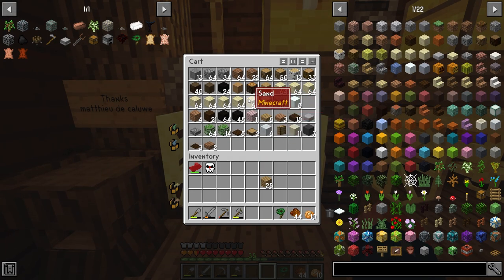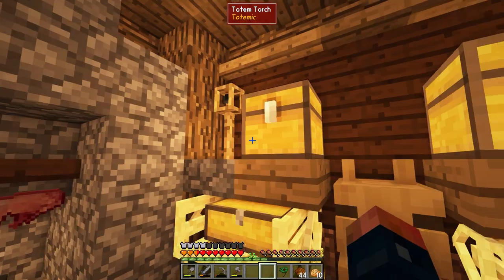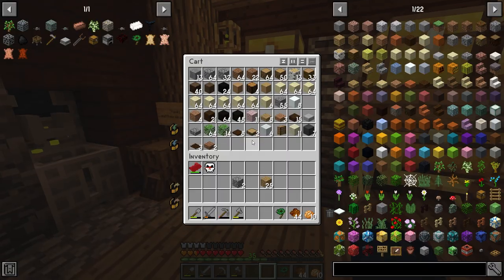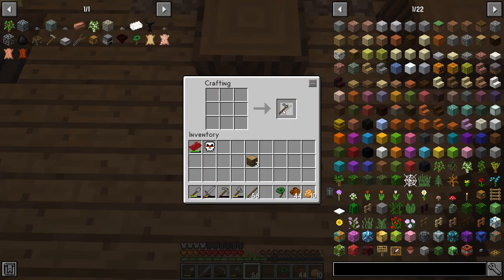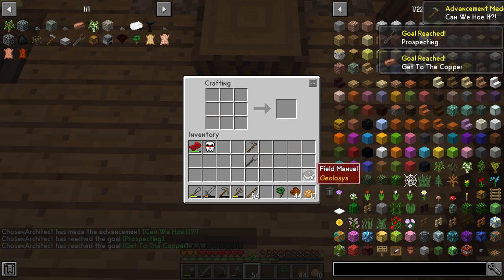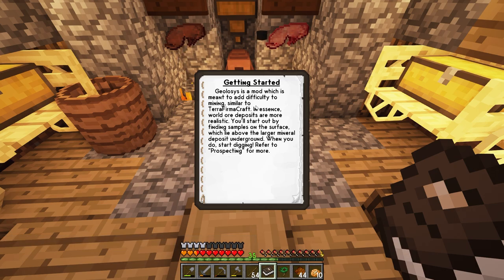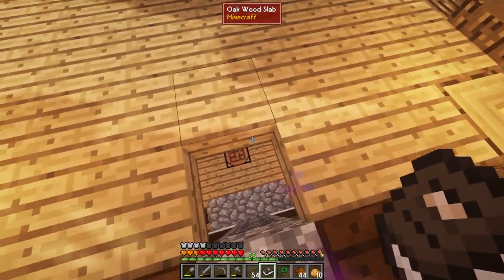We can also make a stone hoe now, which means we can get some actual produce growing — bunches and bunches of produce. I'm also going to make a dowsing rod which is going to get us into prospecting, and we now have a field manual that will tell us about how the geologist mod works.